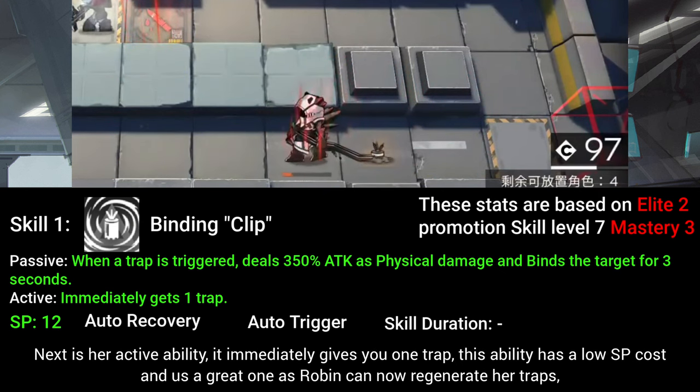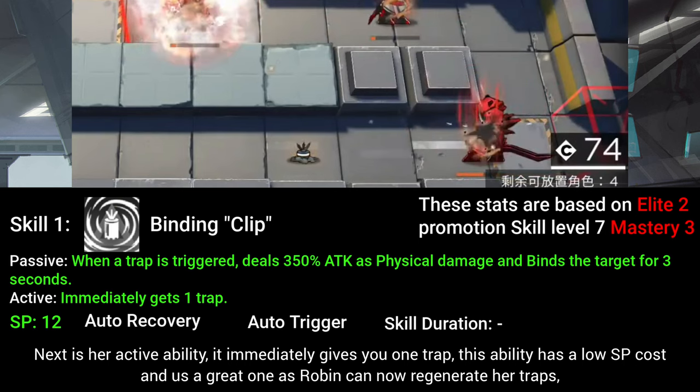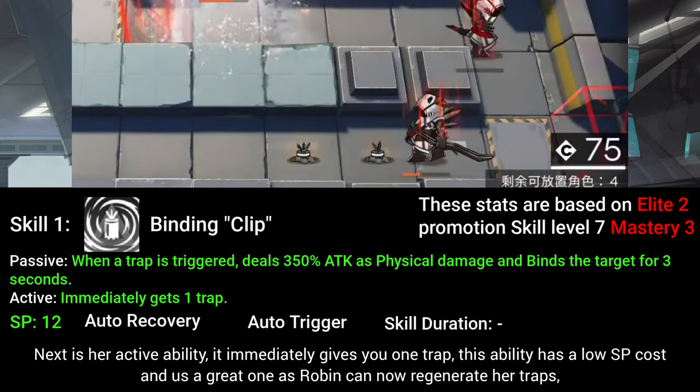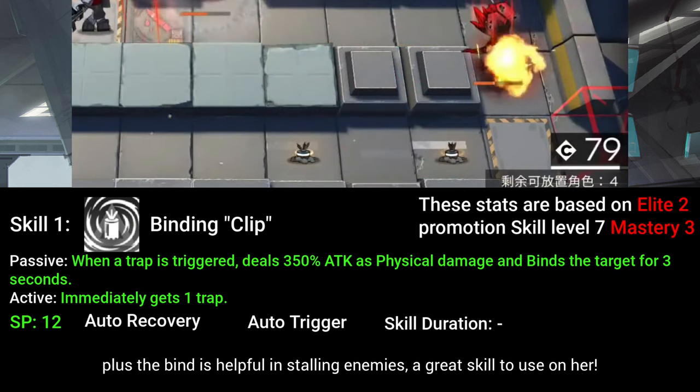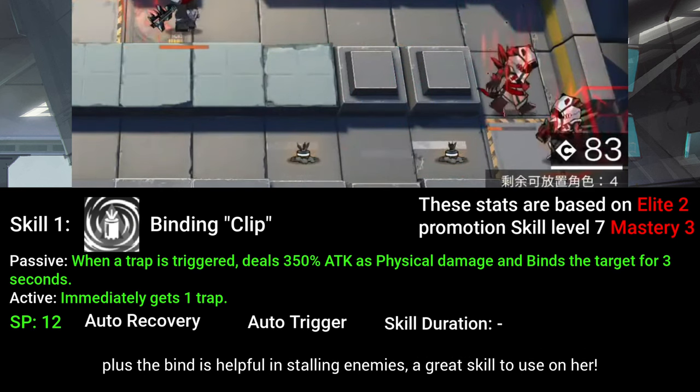Next is her active ability — it immediately gives you one trap. This ability has a low SP cost and is a great one as Robin can now regenerate her traps. Plus, the bind is helpful in stalling enemies, making it a great skill to use on her.